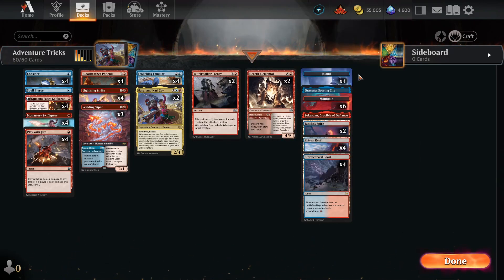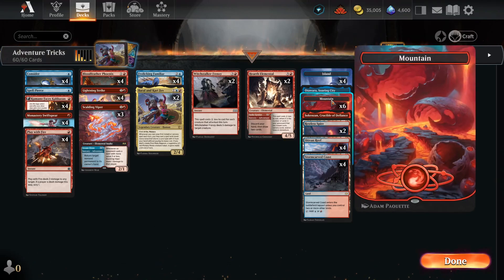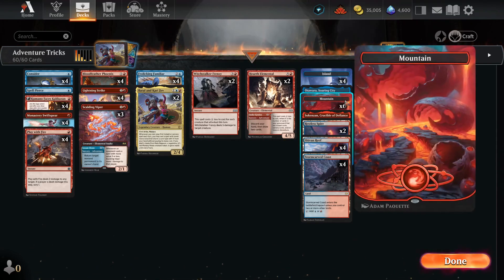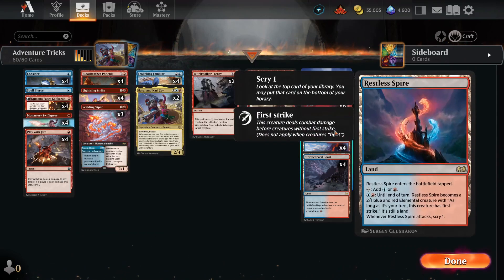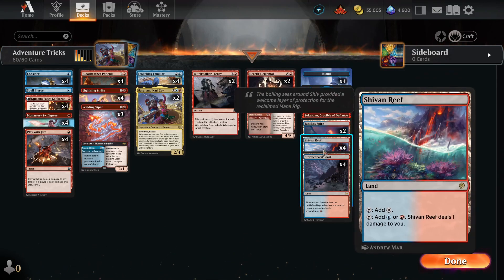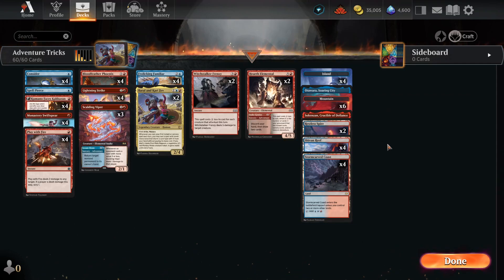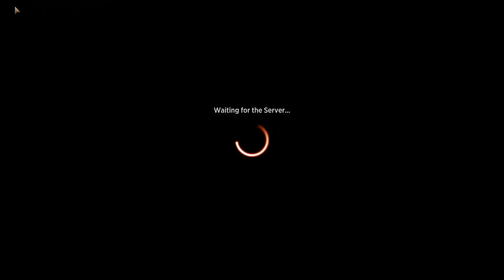In the land base, we're very aggro so very land-starved: 22 lands total. That's 4 Islands and 6 Mountains — I wanted to keep that because we are more red than blue. 1 Otawara, 1 Sokenzan, 2 Restless Spire — I don't think we should run more than 2 because these are tap lands, and you don't want too many tap lands in your opening hand in an aggro deck. And then 4 Shivan Reef and 4 Stormcarved Coast. That's the whole deck list — pretty low-to-the-ground aggro with a combo trick. Let's see how that works out in standard.